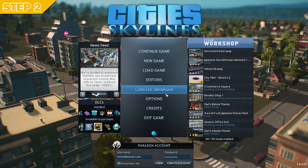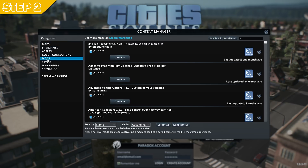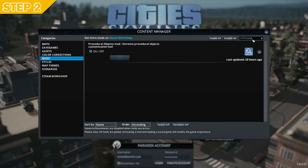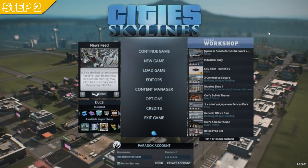Step two: once you start the game, go into the Content Manager, then go to the Mods section. In the search box just type 'procedural' — you will find the mod. Activate it by clicking the on/off button. Repeat the same for the Find It mod.